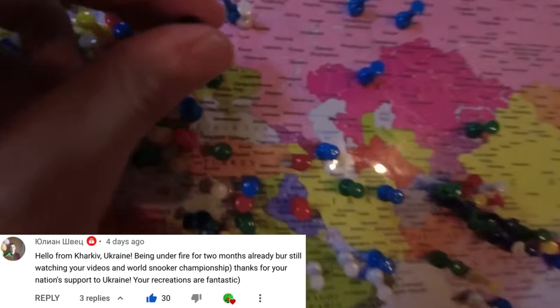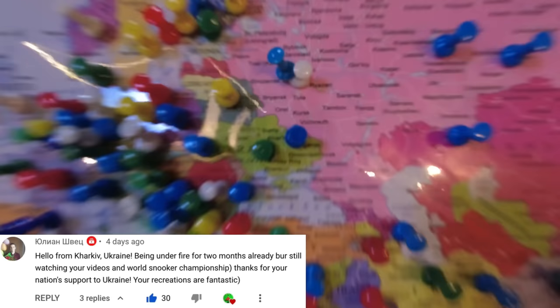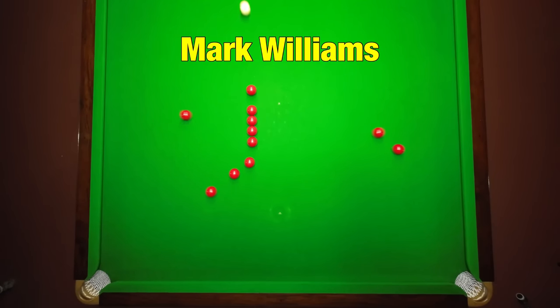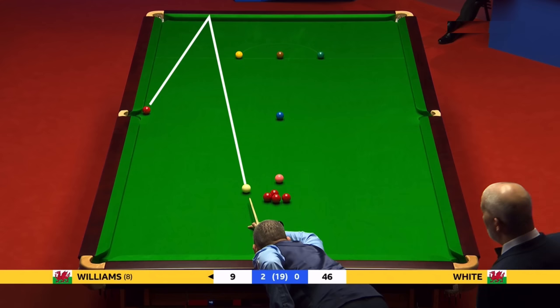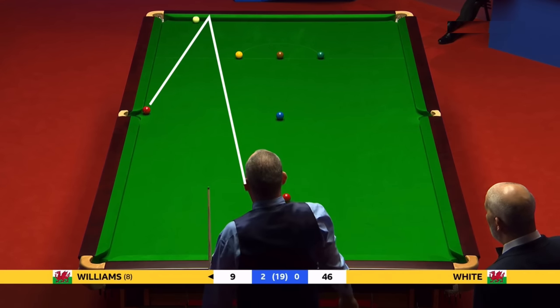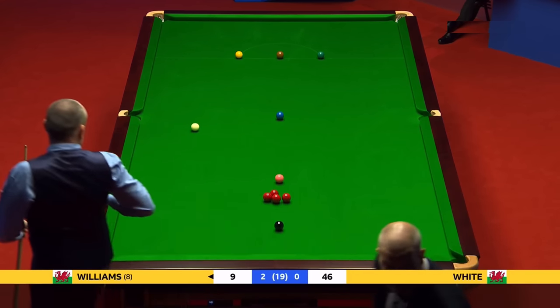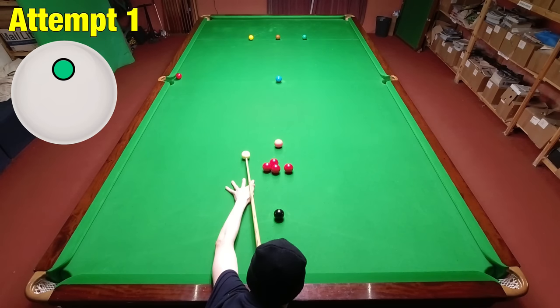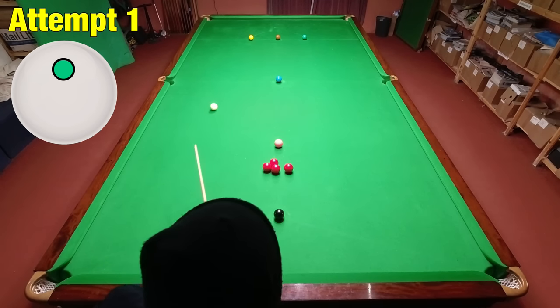Shot L. In the early rounds Mark Williams looked absolutely untouchable as he breezed past Michael White and Jackson Page. This was a nice shot from Mark to keep the break going and he eventually won the frame from this. I thought this was going to be a little bit harder than it was but I was still pretty happy to get it after just one attempt, even though it was a little bit simplistic.